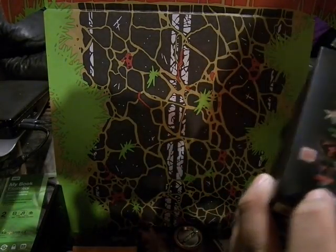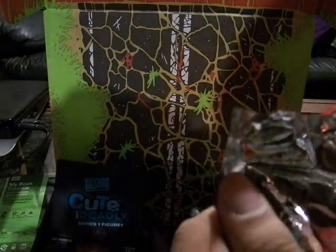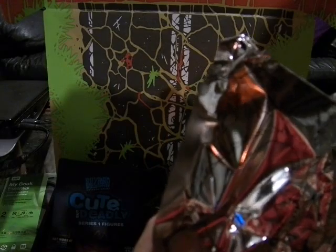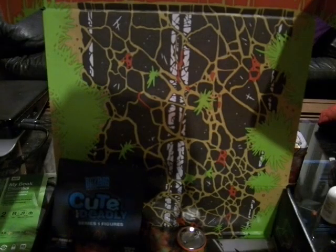The Loot Crate exclusive should be an orange version. The bag looks cool — it has all the characters on it. You can't really see through the foil, but it looks really cool. It has all the characters fighting each other, Kerrigan against all four sides.